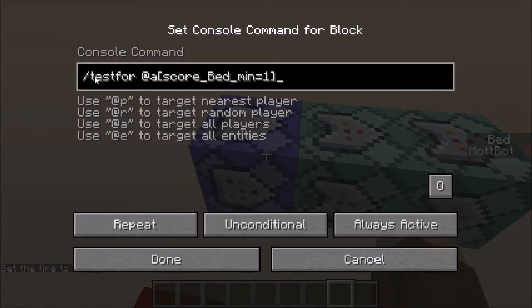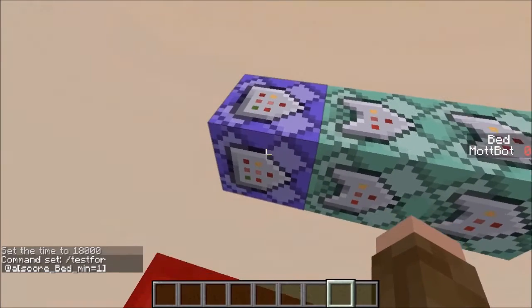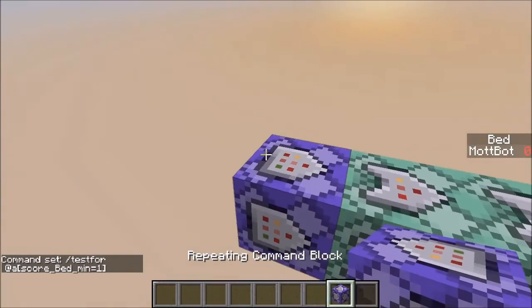The time is now set to 0. So this is the first command — all of these will be found down in the description. This command tests for every player with a score that I called 'bed,' and the command to set that up is a scoreboard objective, also down in the description. Minimum of 1 — so when I sleep in the bed, it goes up to 1, and that's when this activates. You want to set this to repeat, unconditional, and always active. That will be one of those purple command blocks — those are the repeating command blocks.